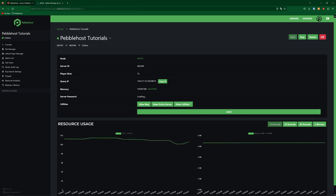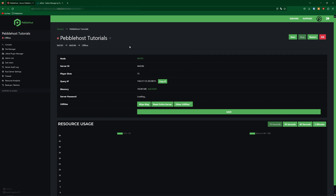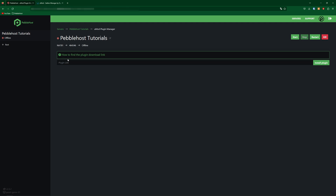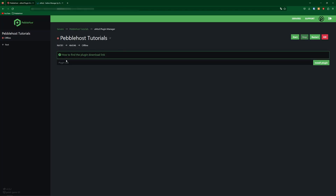Let's get right into it. The first thing we're going to do is stop our server, so go ahead and click stop. Once your server has stopped, go to the uMod plugin manager on the left. Go to the first link in the description and it will take you to the uMod page where you can see Gather Manager. Click the clipboard icon where it says download to copy the URL, then paste it into the plugin manager and click install plugin. We now have the Gather Manager plugin installed.